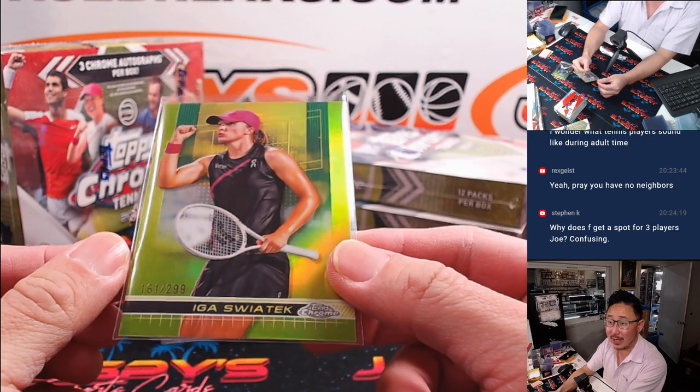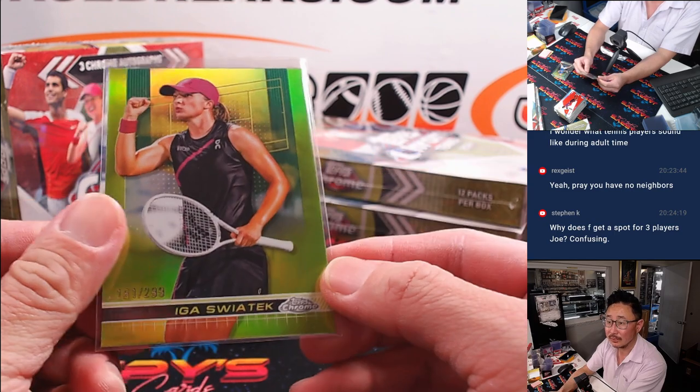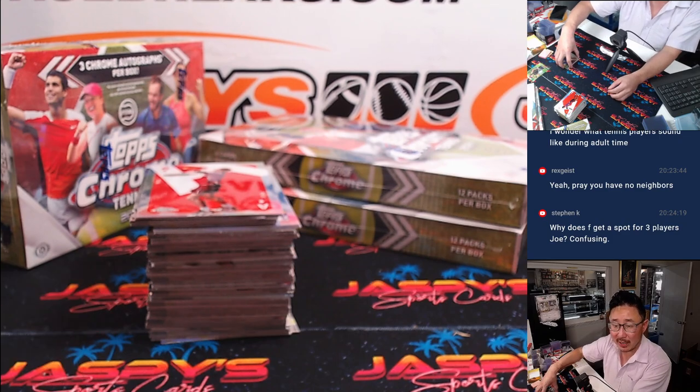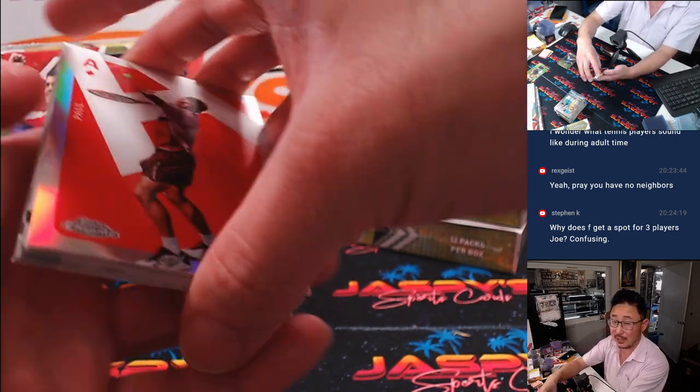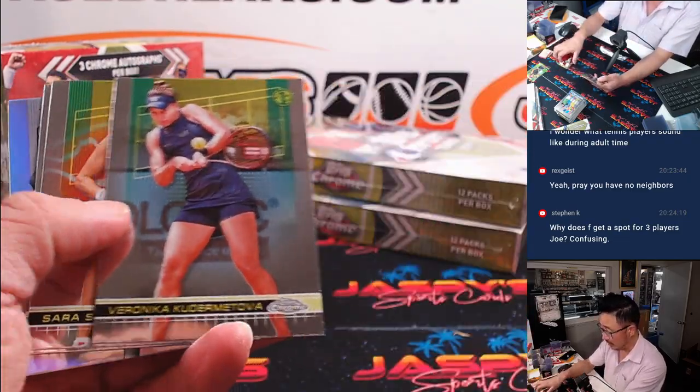So 162 out of 299 — Iga Swiatek, and that goes to the letter I. Craig with the letter I. Why does F get a spot for three players? Well, Francis Tiafoe is on this list — one of the future American stars of tennis. That's the big reason why. There's Kei Nishikori, 160 out of 399 for the letter K — Kevin.